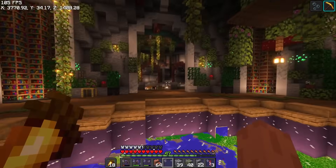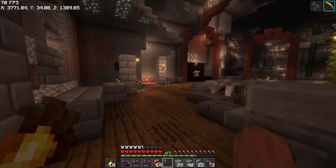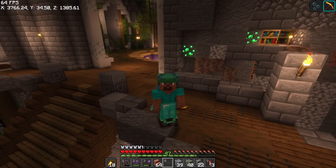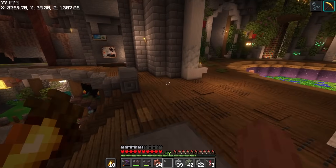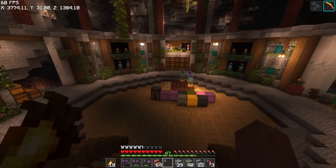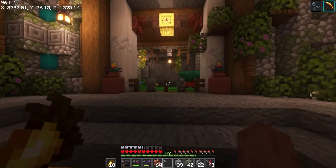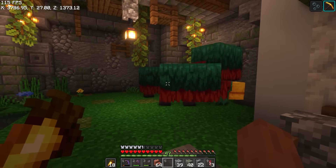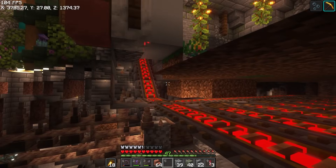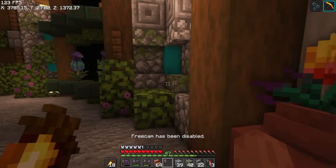We'll check out this room in a little minute. This is new, however. I've been working on this recently since the update. I kind of find the new update super boring, but I did want to incorporate it into the base. So I started building this. It's still a work in progress. I got my sniffer farm, and basically, if I open up my free cam here, just a minecart hopper collecting these sniffer drops, and they get sifted into here.